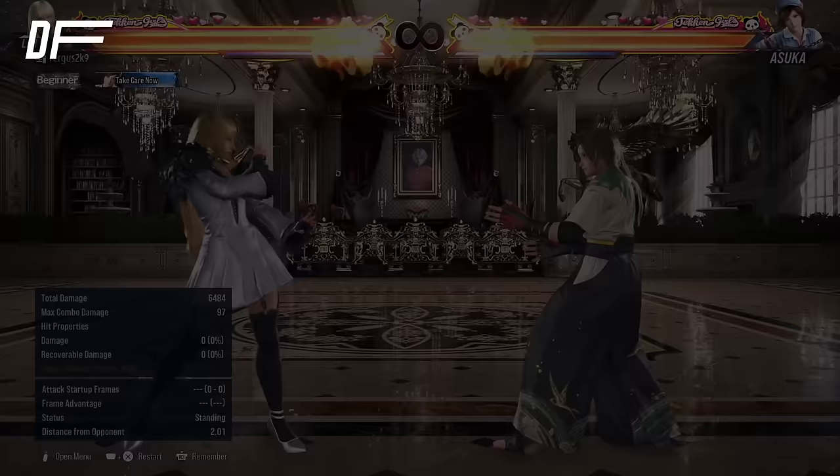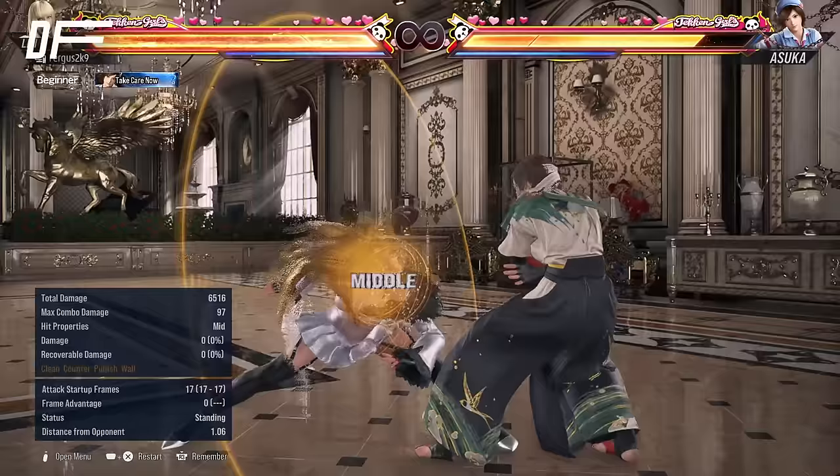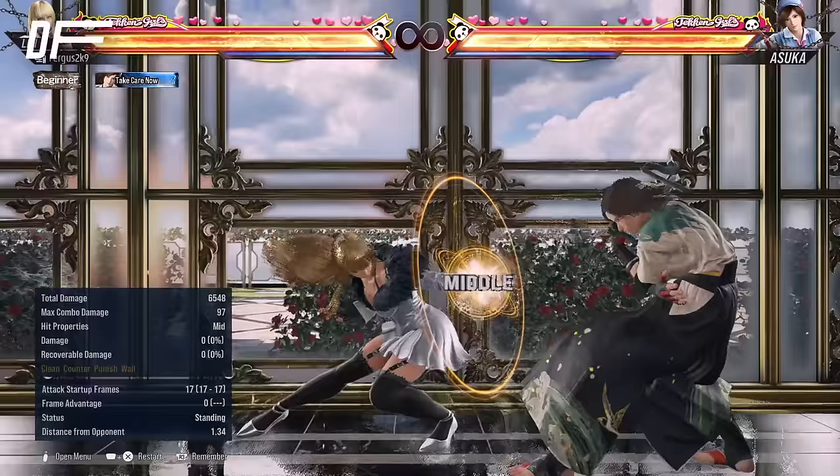Back 1 is also pretty strong with Lily, because back 1-4 is only minus 11 on block, which means it's relatively safe — you won't get punished too hard against most characters. So you can really harass with back 1 on block into whatever lows you want when you want to go for pressure. You can do a lot with back 1, and if your opponent likes to disrespect back 1, you can finish the string with back 1-4.